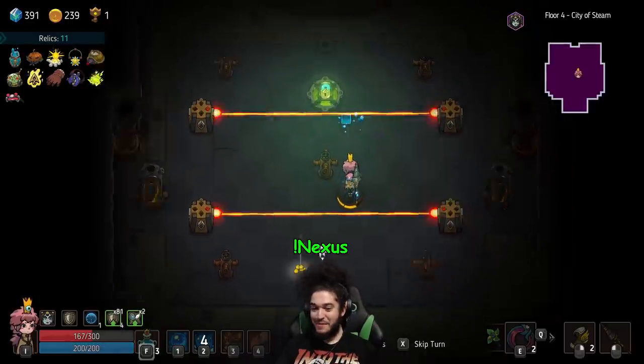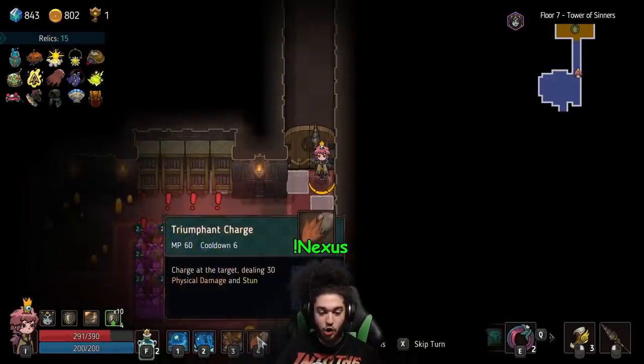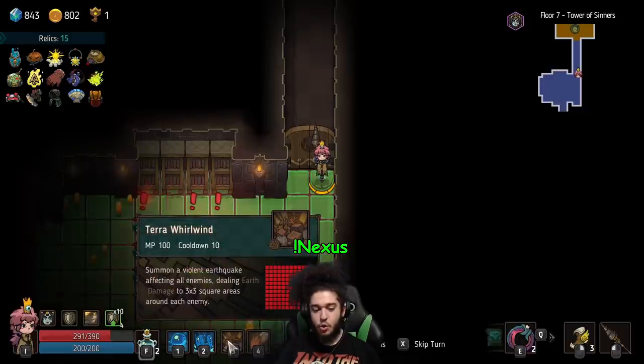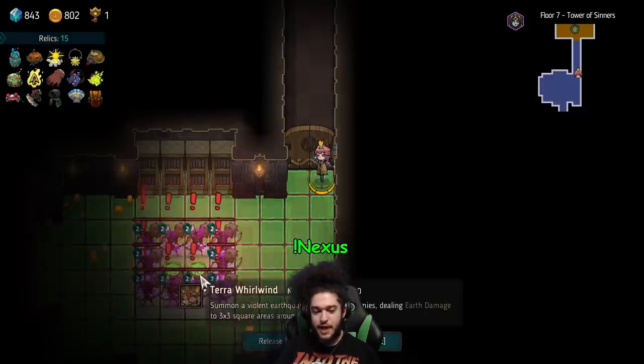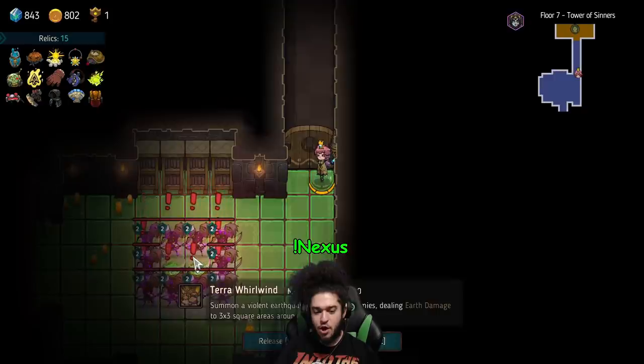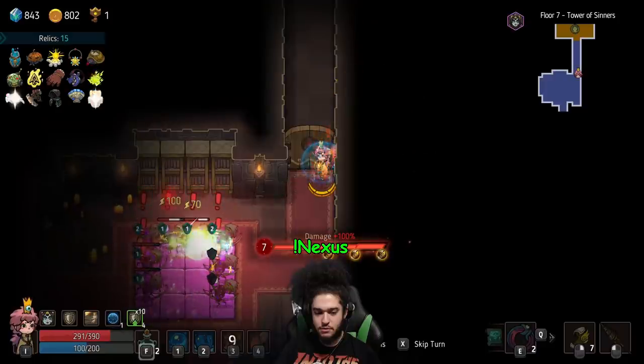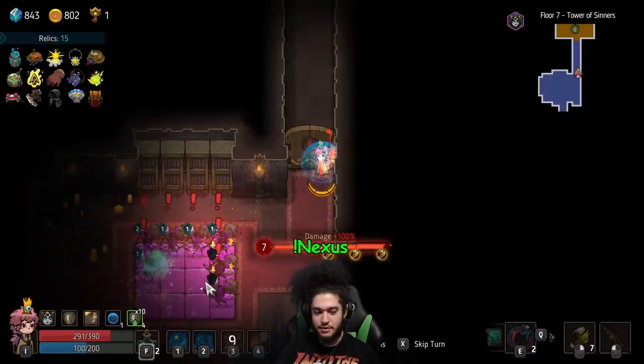The damage - ooh, that's a lot. Wait a minute: Summon a violent earthquake affecting all enemies, dealing earth damage in 3x3 square areas around each enemy. So according to this, if I use Terra Whirlwind they all almost overlap each other, and then every time I kill one it summons an orb.